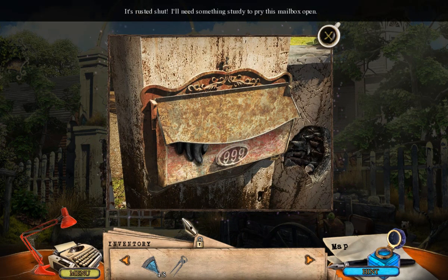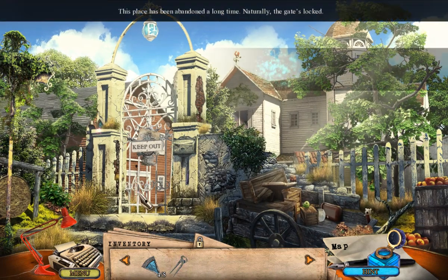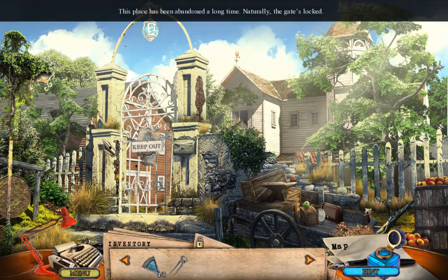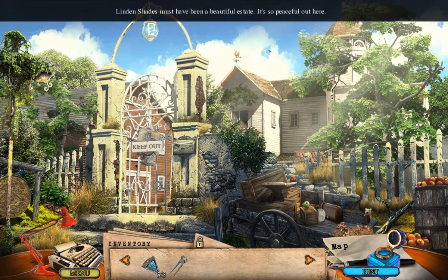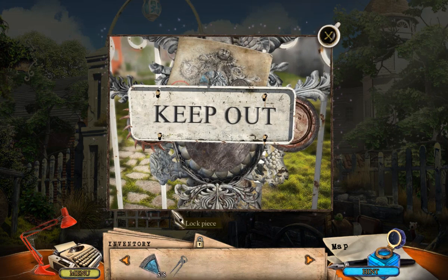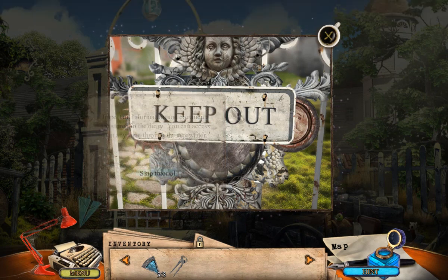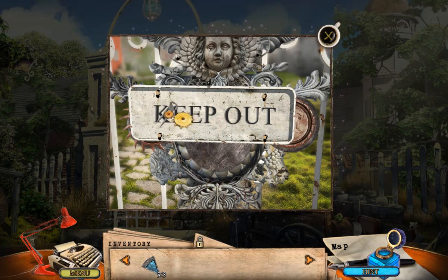It's rusted shut. I'll need something sturdy to pry this mailbox open. This place has been abandoned for a long time. Naturally, the gate is locked. Linden Shades must have been a beautiful estate. It's so peaceful out here. Hmm, this doesn't look like a random scribble. Important information and comments are stored in the diary. You can access it anytime through the typewriter. The sign seems to be nailed tight — keep out.